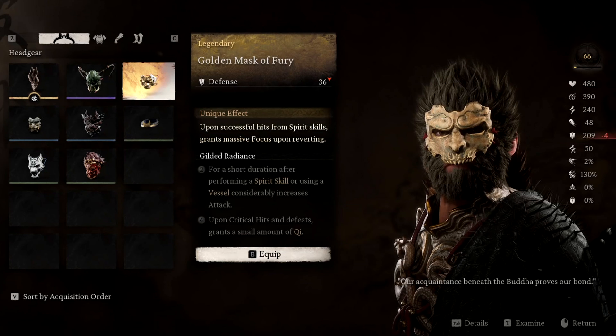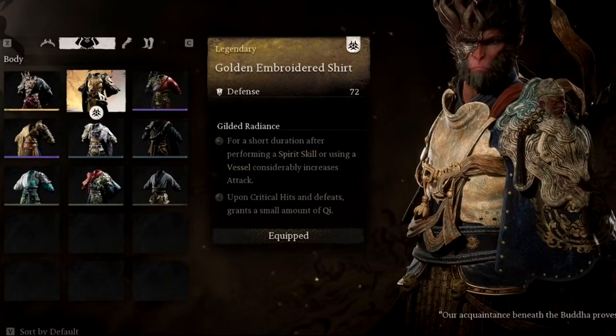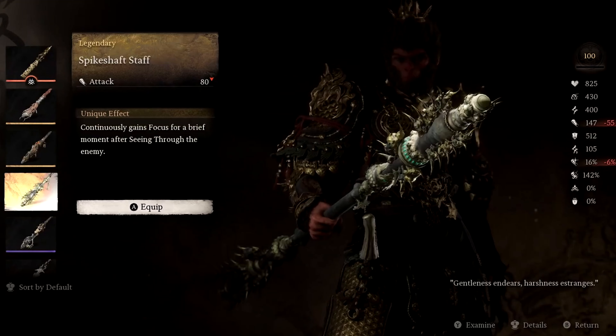Next up we have the gear and items that we should use. I recommend to start with the golden armor set and the Spikeshaft Staff. Golden armor boosts the focus generation, attack damage after using a spirit, and your QI gains — so you can generate more unique resources, combining focus attacks with spirits for massive damage. The golden armor has a 2 and 4 piece bonus, along with a unique effect on the mask. So we want to equip the Fireproof Mantle, then the Golden Mask of Fury, Golden Embroidered Shirt, Golden Arm Guard, and the Golden Greaves. And then for the staff, the Spikeshaft Staff, which grants us focus after seeing through the enemies, and this pairs very well with the Resolute Counterflow skill. You can get all of these items after completing Chapter 3.